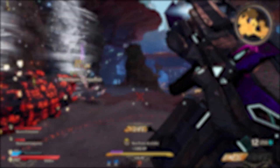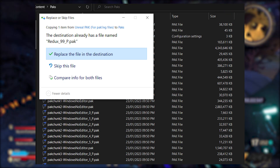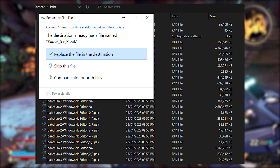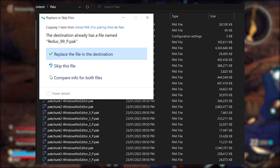Once you're in the Packs folder, this is where you will be dropping the Redux patch into. Simply drag and drop it in there. And if you have previously installed Redux, replace the existing pack file when prompted to do so.